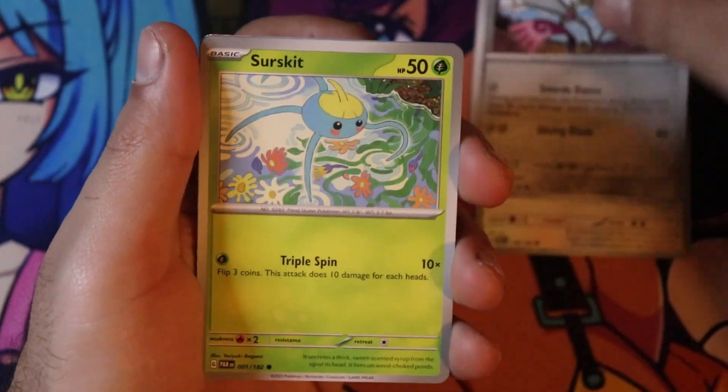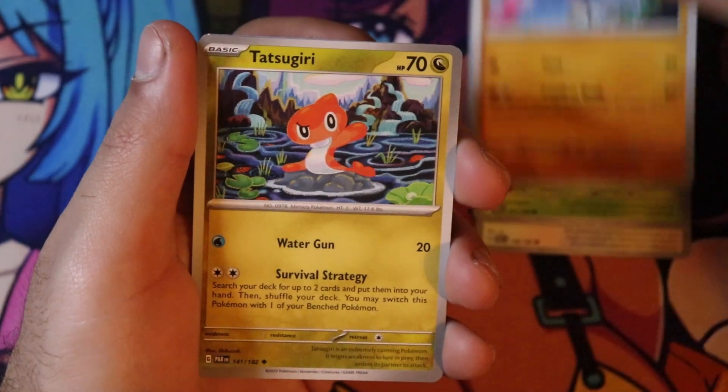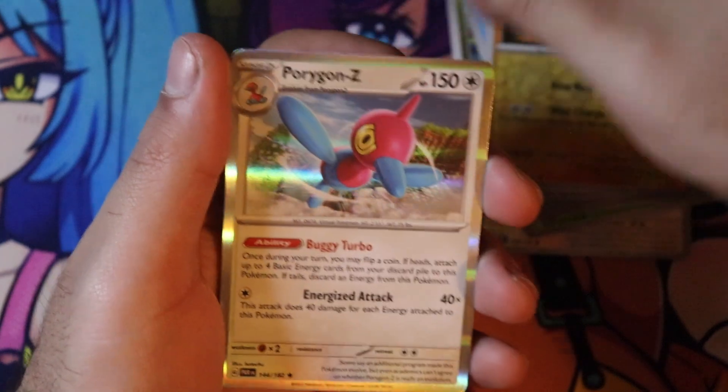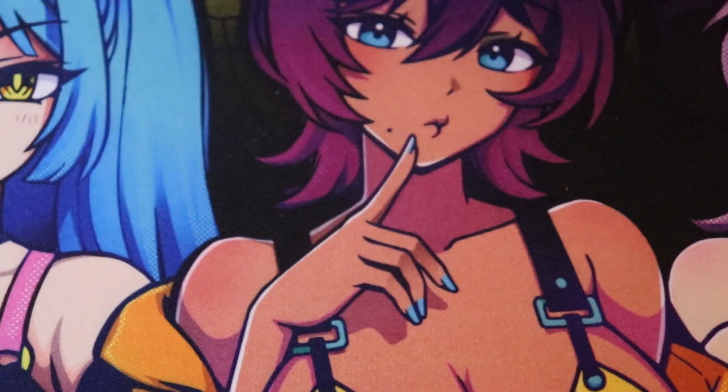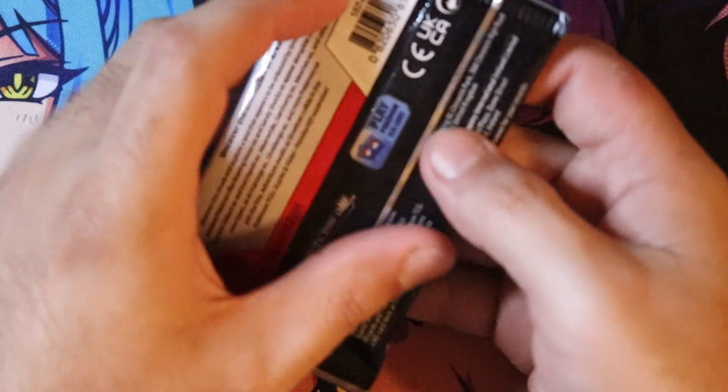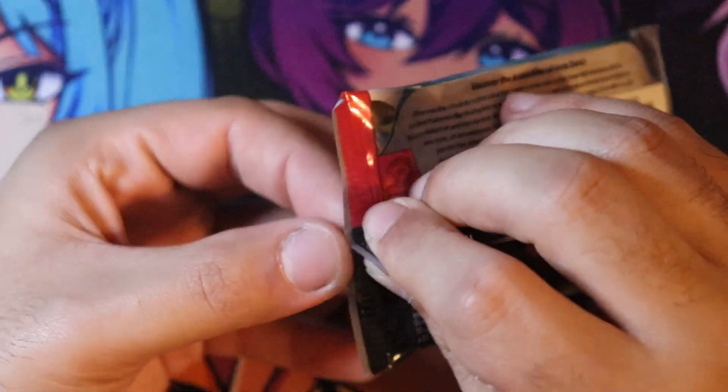Whismur, Doublade, Surskit, Flamigo, Totsugiri, Dondozo — well that's fitting — Tulip, Earthen Vessel, Itsuki. Porygon-Z, which is actually somewhat ironic knowing Porygon, pretty much on its own as a future Pokémon.